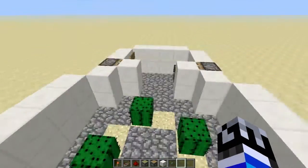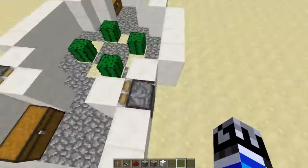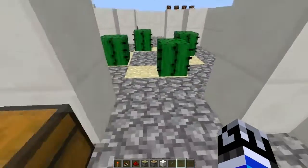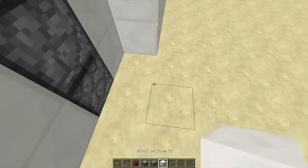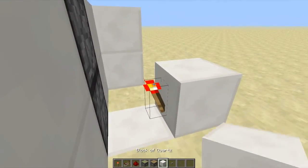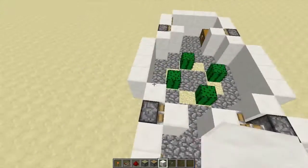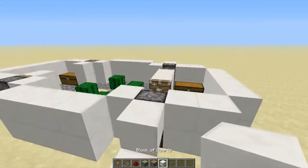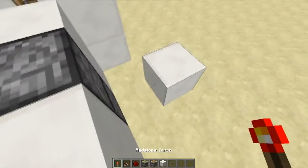So to do this, first we need to hook up these pistons to something. By default we don't want these to be open — we're going to put a block here, torch, block, torch. This powers the block, which powers these pistons here. So this torch will power this piston, and this block will power this piston. We're going to do that on all sides.